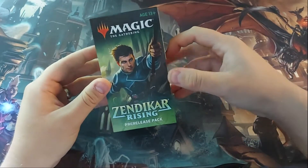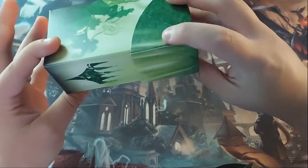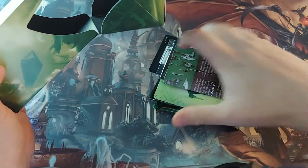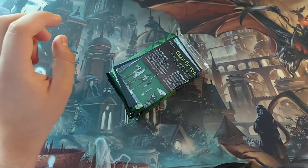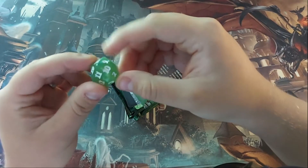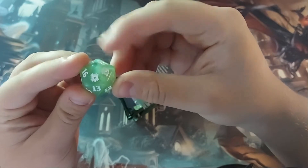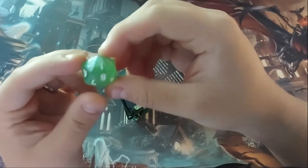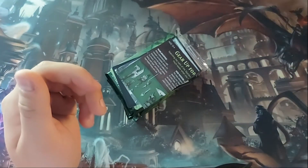Okay, here it is, the Zendikar Rising pre-release pack. Nifty little box — this is like a huge deck box. Expect to see a lot of big green beasts here. This is Zendikar so the theme is definitely usually green. Here is the roll-down die. Wow, this is a light green. You can tell it's from Zendikar because this is the Zendikar symbol here, and that is the 20. I was expecting it to be like a really dark sickly forest green — that is a nice die.